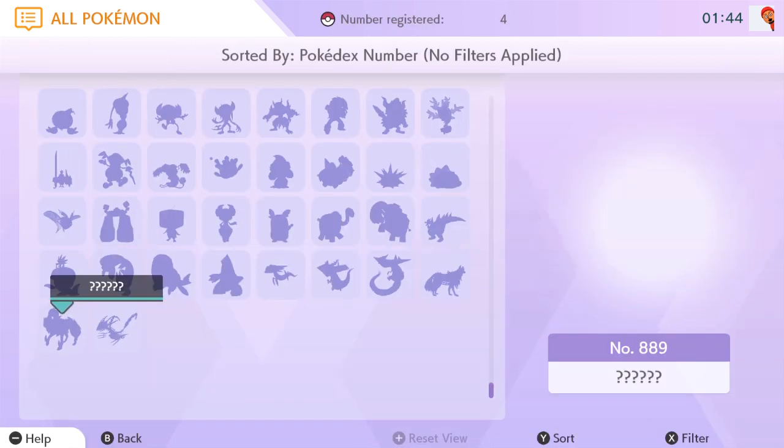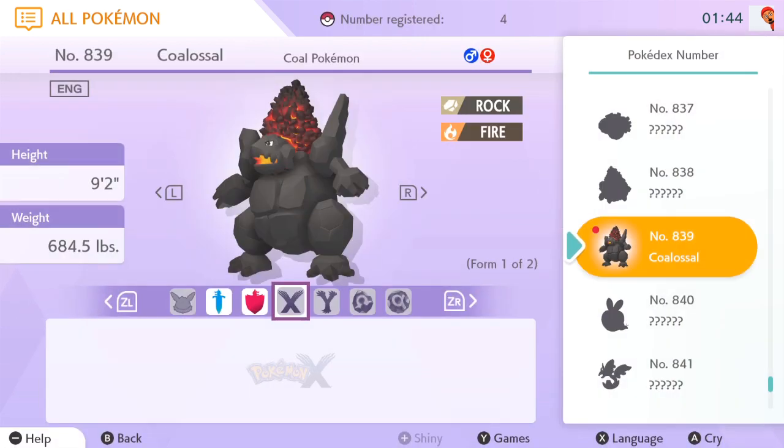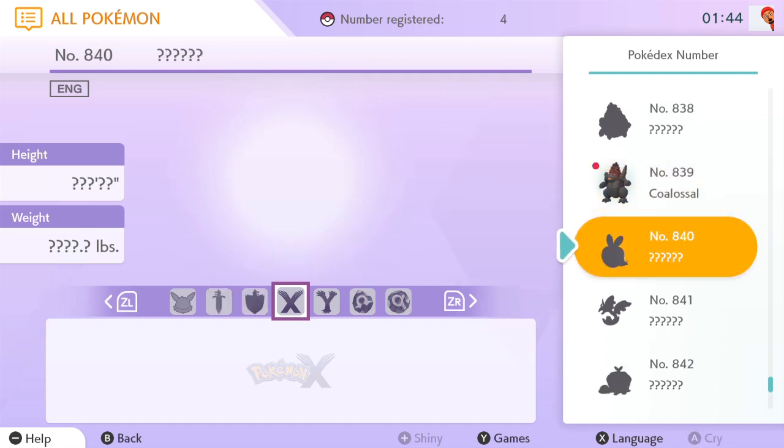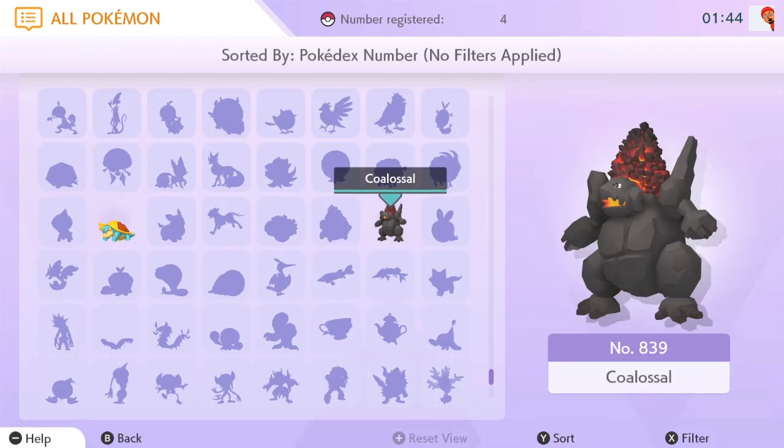Obviously you can move more than one Pokemon at a time to register more than one Pokemon at a time into your national Pokedex on Pokemon Home. And that's pretty much it — that's how you move a Pokemon from Pokemon Sword and Shield into Pokemon Home. It is very easy and very simple, but I did want to make this just in case anybody was unclear on how to do this.